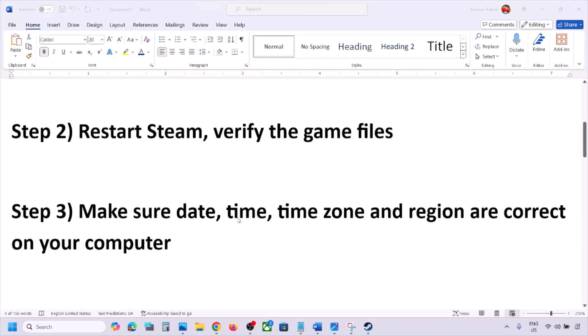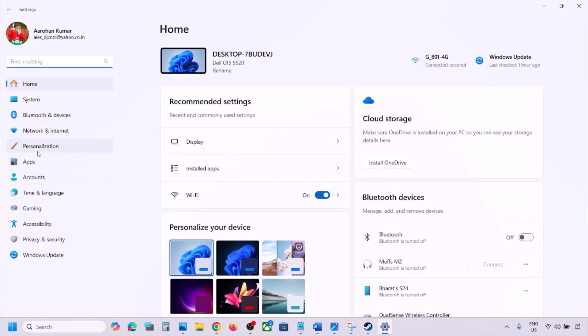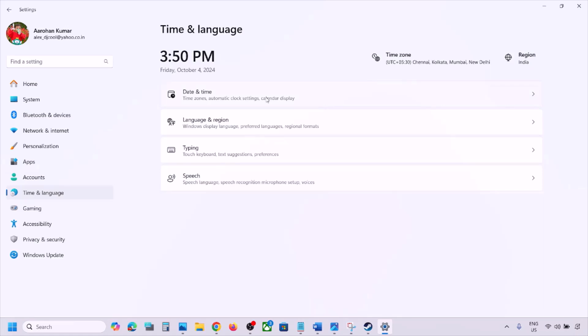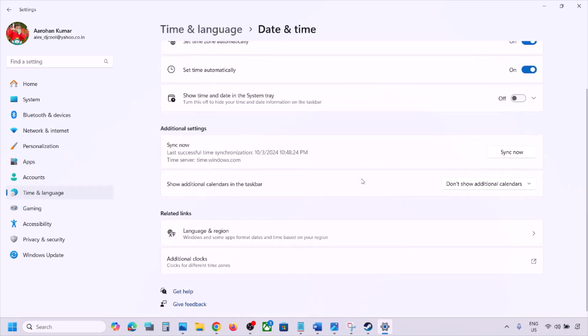The next step is to make sure the date, time, time zone, and region are correct on your computer. Open Windows Settings and go to Time and Language, then Date and Time. Make sure Set Time Zone Automatically and Set Time Automatically are both turned on. Scroll down and click on Sync Now.